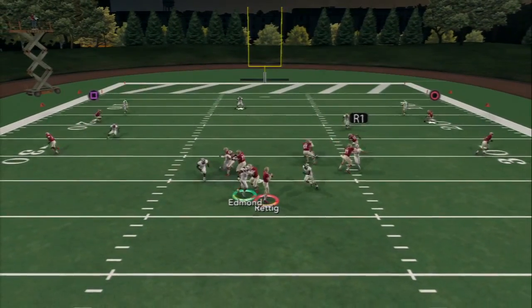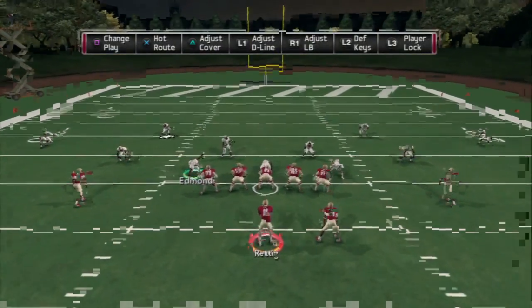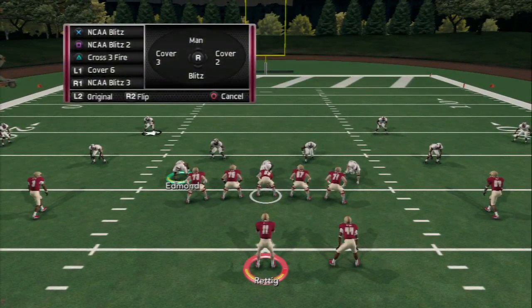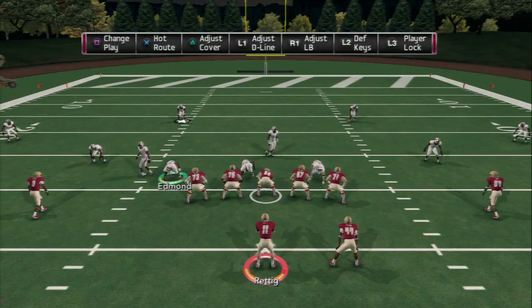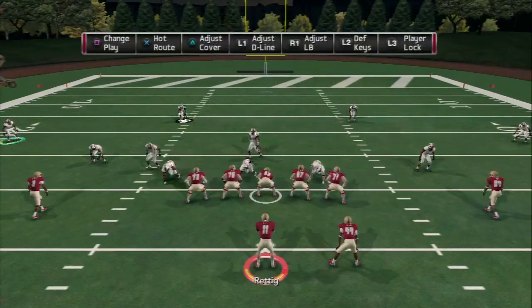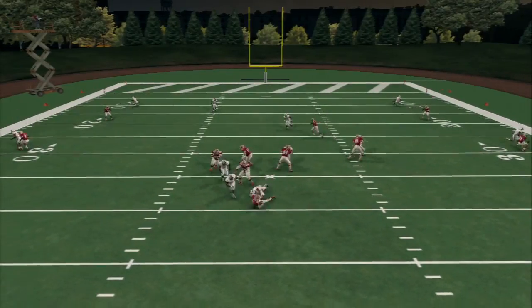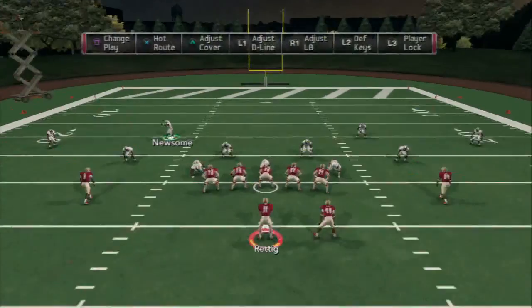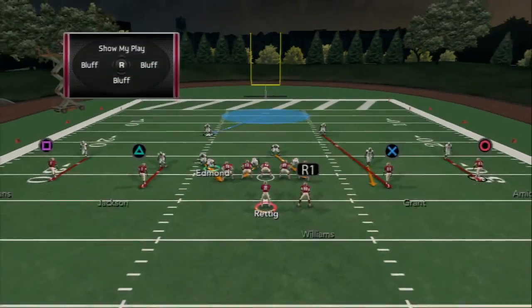On fourth and eight or nine — not quite time for the X-factor play — audible to NCAA blitz man. Same pre-snap look. I only send five guys, not six. Watch the linebacker on the left; he's on the running back on the right — that's a mismatch. Put that linebacker in a deep blue zone and user the safety to come down in the box and spy the running back. If he blocks, try to cover somebody else. You can also bring pressure off both sides using the same method as the other NCAA blitz plays.